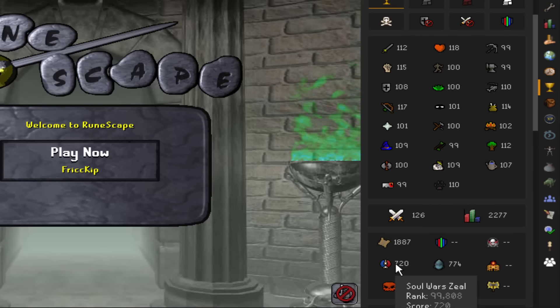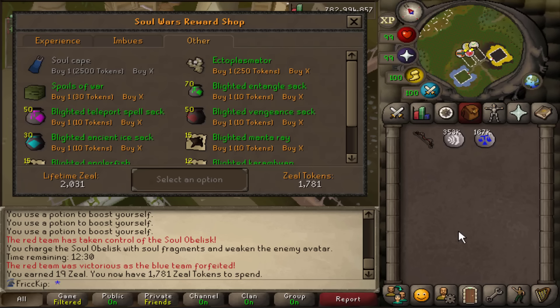There's a high scores for Soul War zeal. Right now it says I'm unranked. I'll log off and refresh — and now I am ranked in zeal, top 100k of everyone in the game.